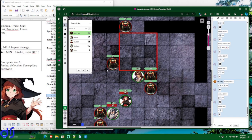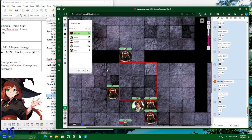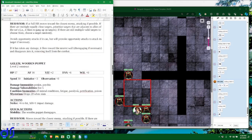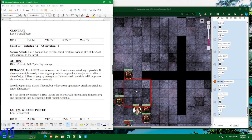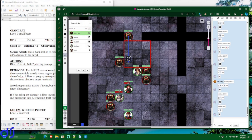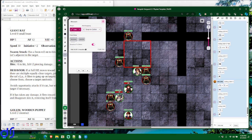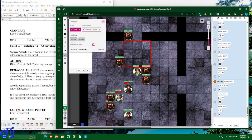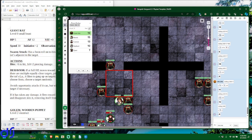Giant rats are up again. Now we have another decision to make — the rat behavior doesn't really specify what they do if there's damaging terrain in the way. The question is whether the rat would run through the Flame Pillar taking 1d6 fire damage to get at Remis. By a strict reading of their behavior the answer would be yes. However, as a human we have leeway to apply common sense — a typical rat is not going to willingly run through burning flames if it doesn't have to.